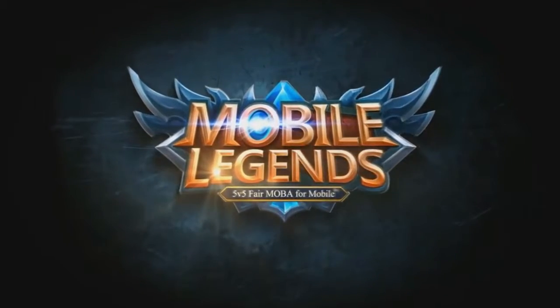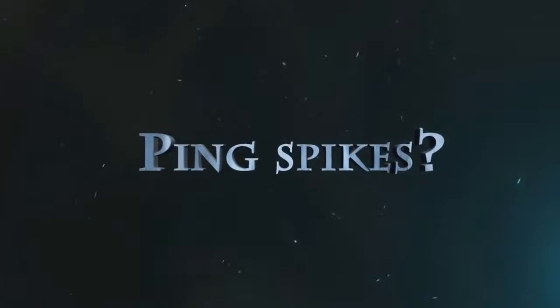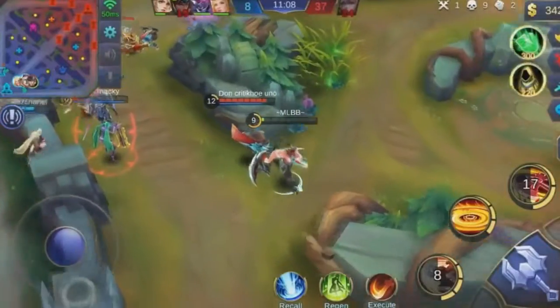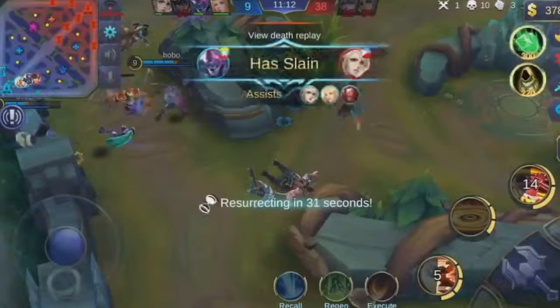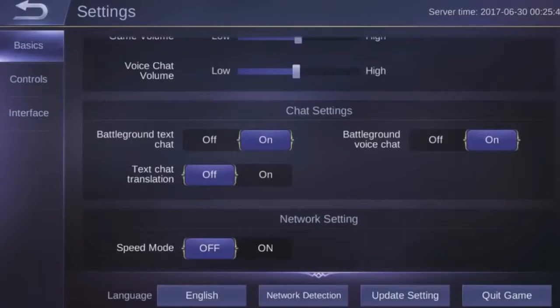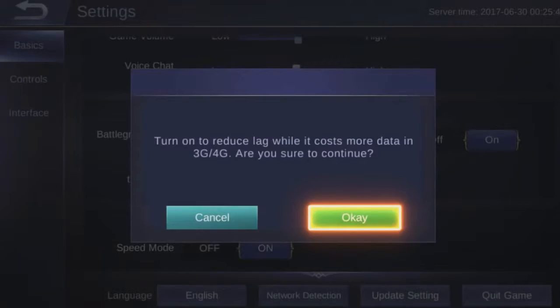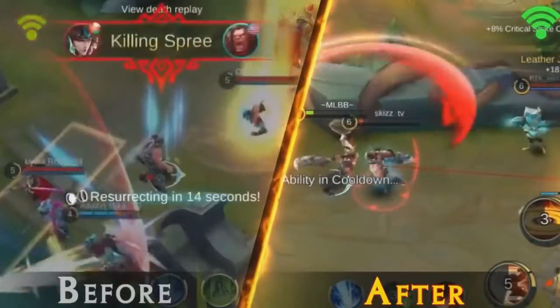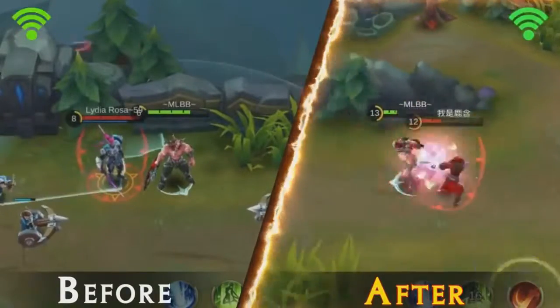What's up people and welcome to this video. In this video we're gonna be talking about lag. We're gonna be taking a look at this teaser trailer tutorial — honestly I don't know what to call it — but it's showing off Mobile Legends and how you can use this new speed mode to get less lag in the game, get a better ping, and overall a better gameplay connection. So we're gonna be talking about that and we're gonna go and try it out.